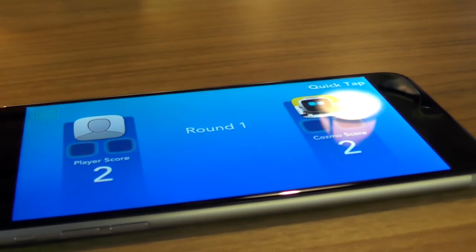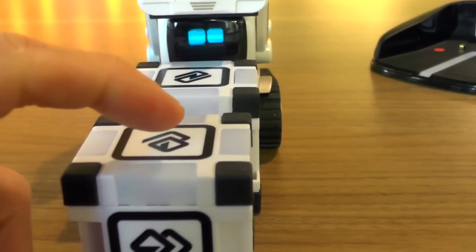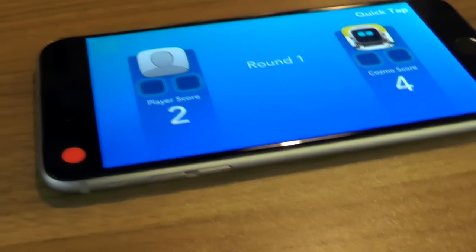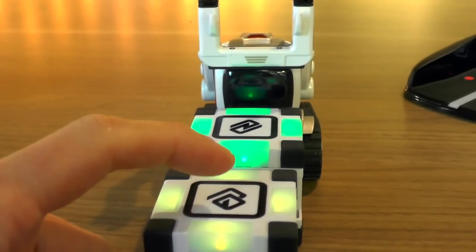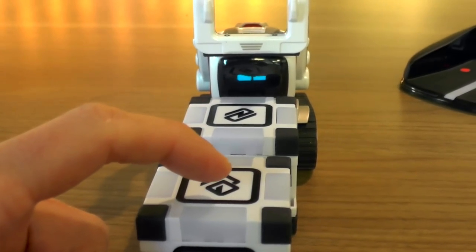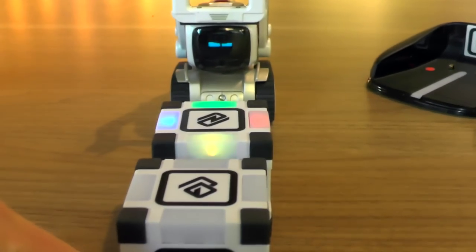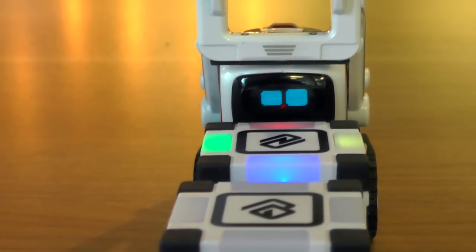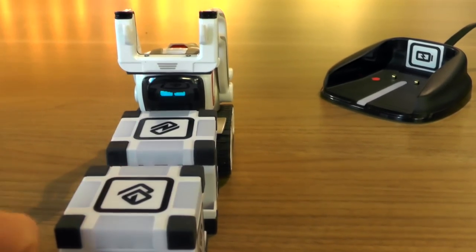So we're keeping track, a couple of points apiece — hopefully I can give Cosmo a run for his money. He's so quick — he got a point there, so that's 3-2 to Cosmo, then 4-2 to Cosmo. He just needs one point to beat me. He even pretended to go for the cube to try to get me to tap the mismatched cubes and lose a point. He got it — I don't think I tapped quite quick enough. Now he wants to celebrate and have another game, so this is best of 3 rounds in Quick Tap.